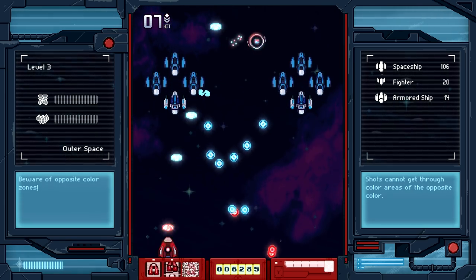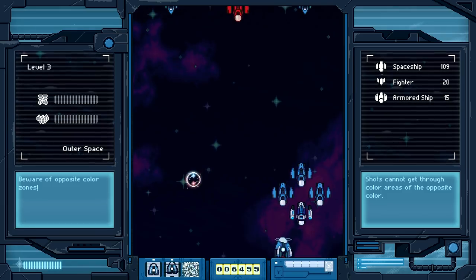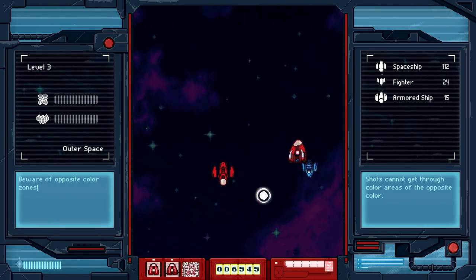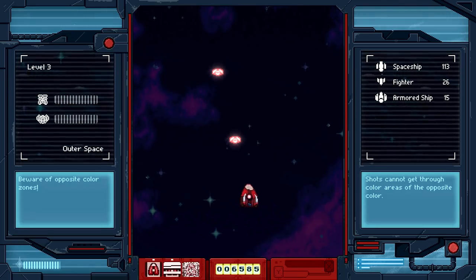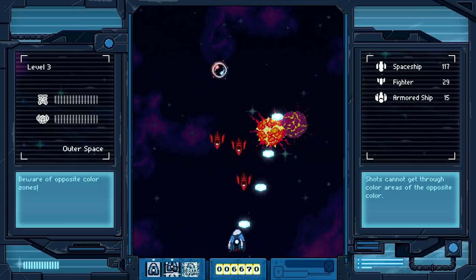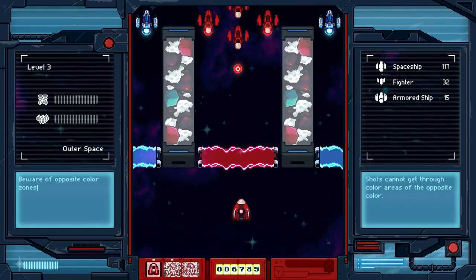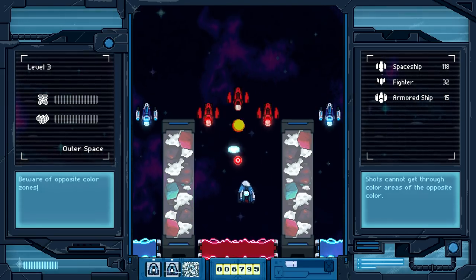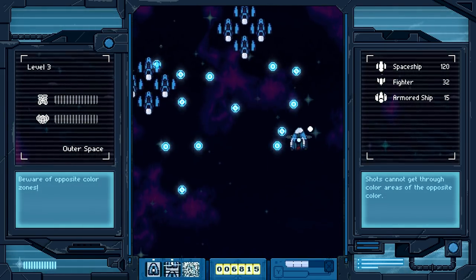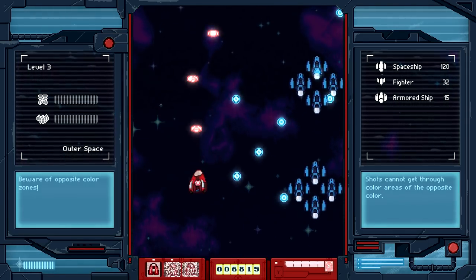If a shooter falls flat in the gameplay and scoring departments, its presentation can be a saving grace, but not really in Eero Hero's case. On the positive side, Eero Hero's pixel art style visuals are pretty neat. While the player's ship and most enemies are fairly basic looking and typically very simple, the backgrounds have a good amount of subtle detail that make them something to marvel at. The general UI is also pretty decent with clear indicators of weapon power and how many of each ship Hero has destroyed. The health of enemy boss ships is also found in this UI, though it is a little out of the way.